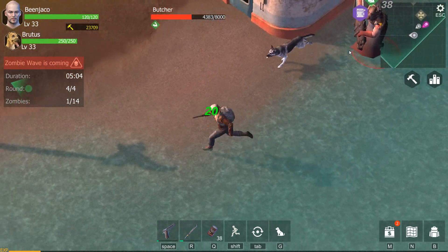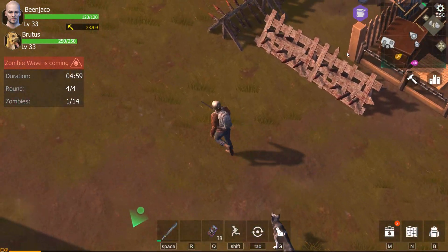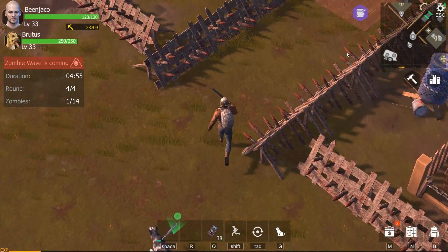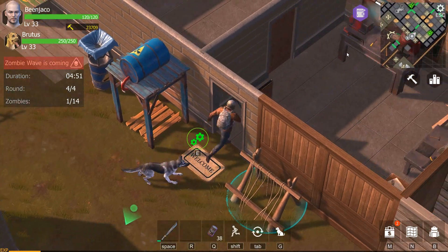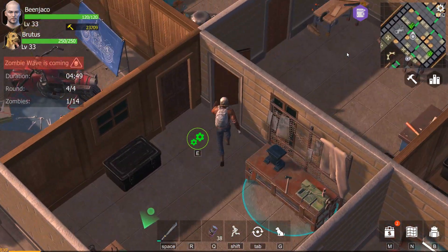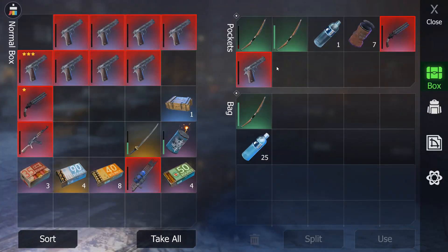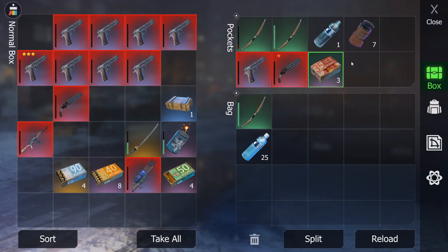Probably should have gone to reload my weapons after that one. Hopefully he doesn't kill the helper — is he going to target him? No, he's still going to target me. We're going to have to run in here, go over and pick up the upgraded shotgun — I'd rather reload this one than the other one.